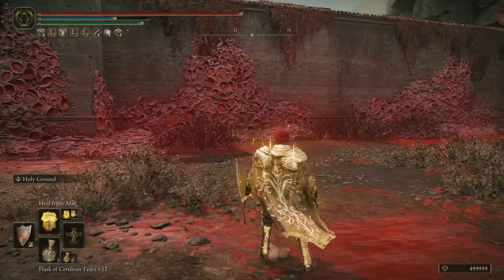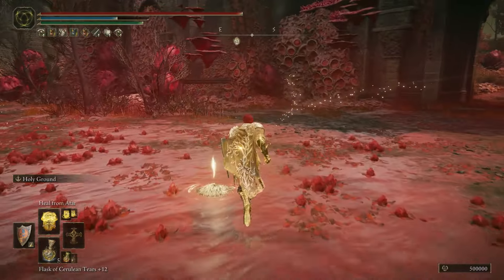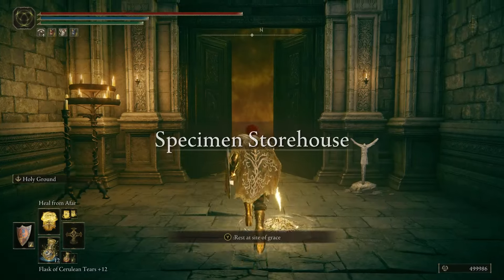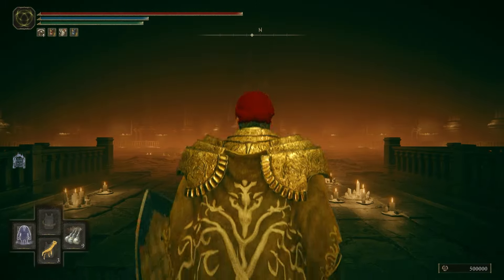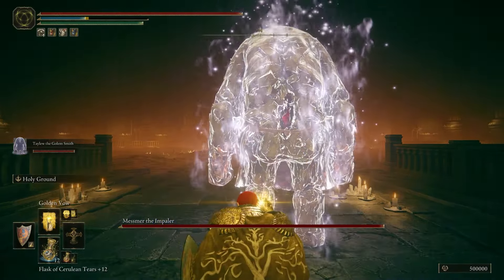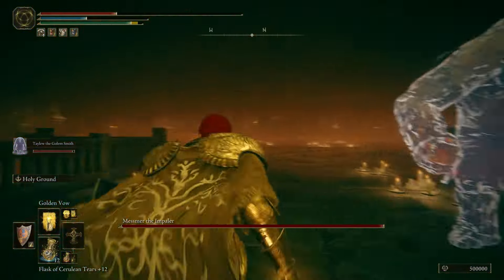This time Taliu just disappeared without contemplating his existence — what a weird golem. There is another major boss you need to defeat to beat the DLC, and that's Mesmer. Since things were going so well, I immediately teleported over there and summoned Taliu once more. If he was able to do this, maybe this pacifist run turns into a Taliu run — how could I betray him for another spirit ash after all the work he'd put in?